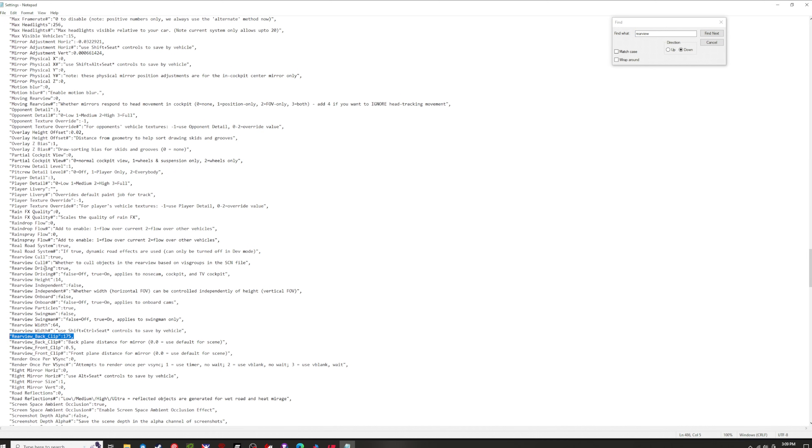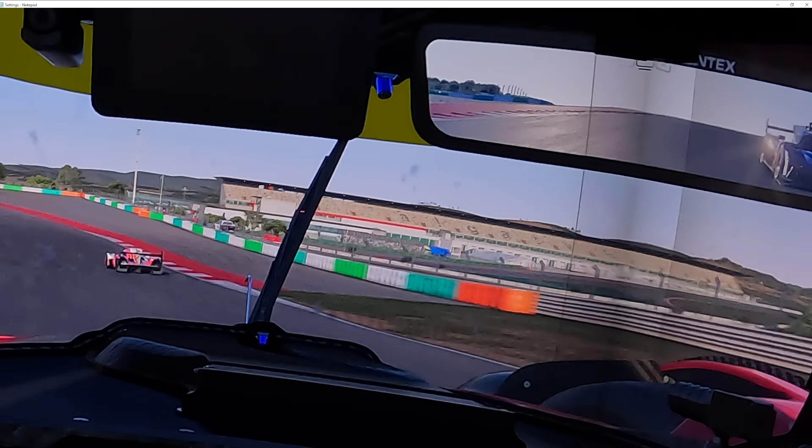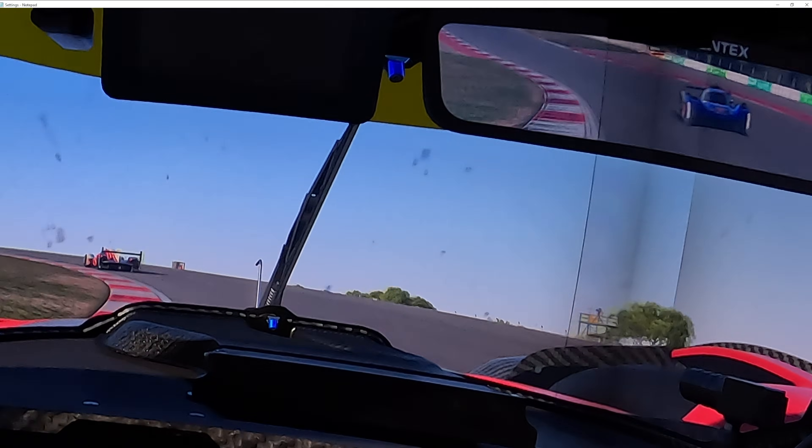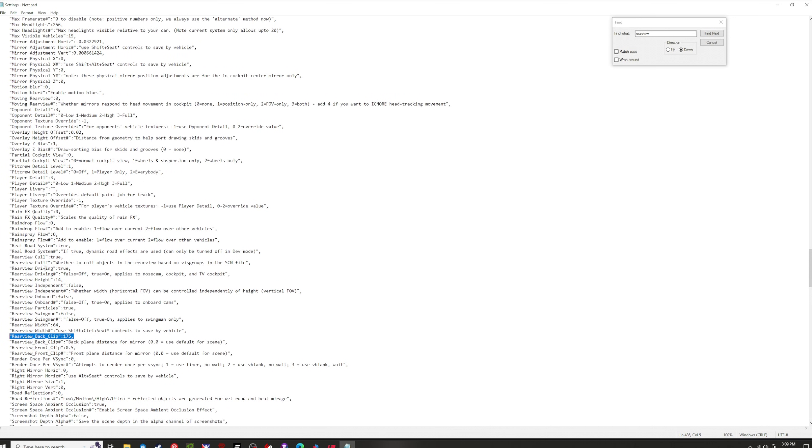This setting can improve performance a lot — it's the rear view back clip, which is basically another term for draw distance in other simulators. What this does is tell the game to stop rendering images that are a certain distance away from the back of your car, which takes a lot of stress off the GPU. By default it's set to off, so the game's rendering everything behind your car as far as it can see, but reducing this number to 175m gives me all the information I need behind my car. You can play around with the value and see what distance you're happy with.